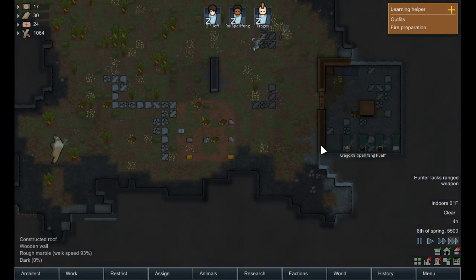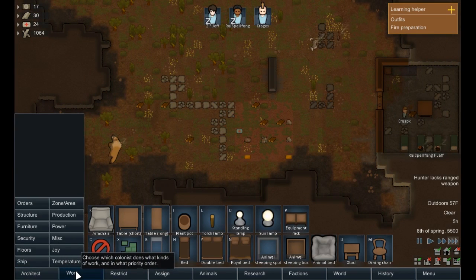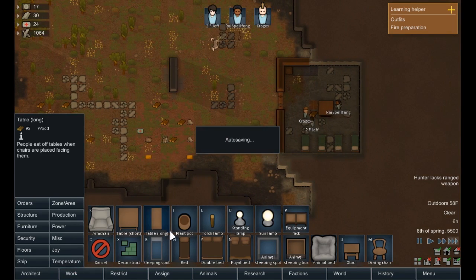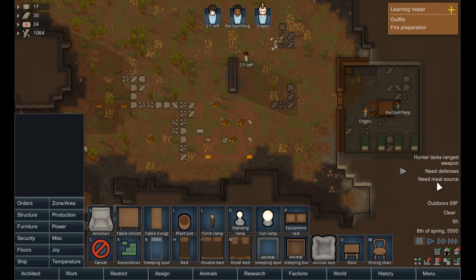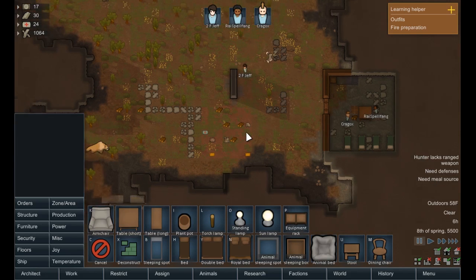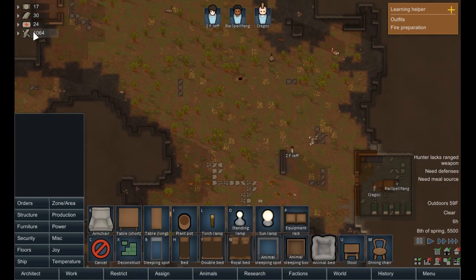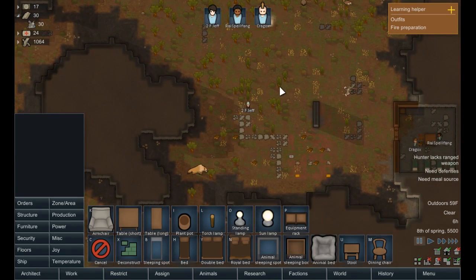I think it'll be a while until we get ready for raids and stuff. But for now I think we're doing alright. We need defenses, we need a meal source. We have a stove building. But we do need — how much steel do we have to start with? Only 30 steel. That kind of sucks.